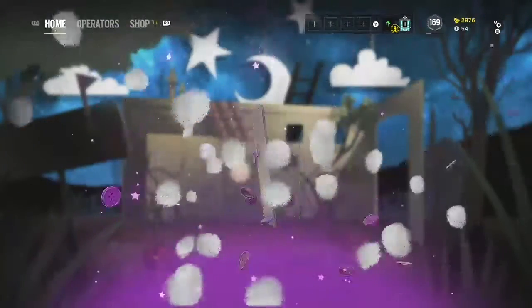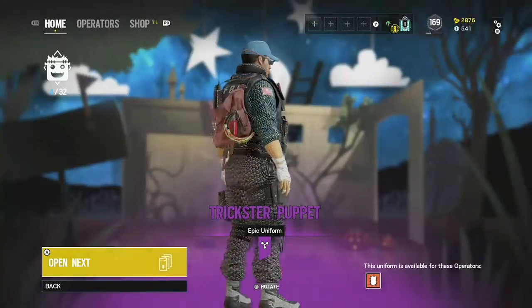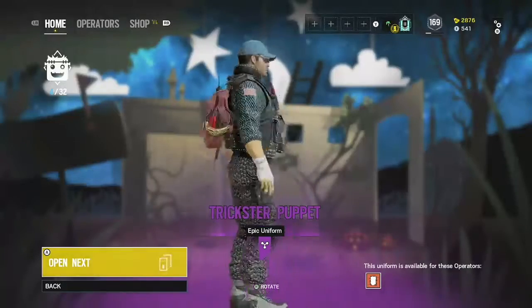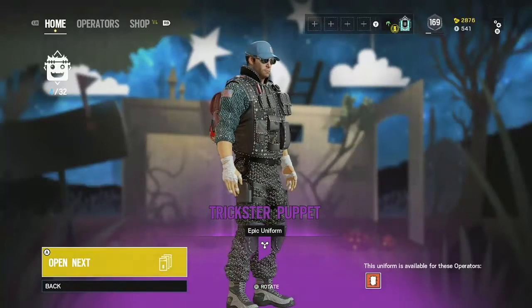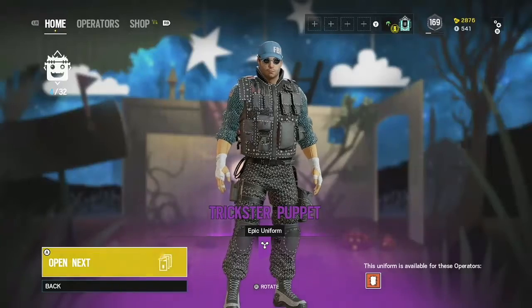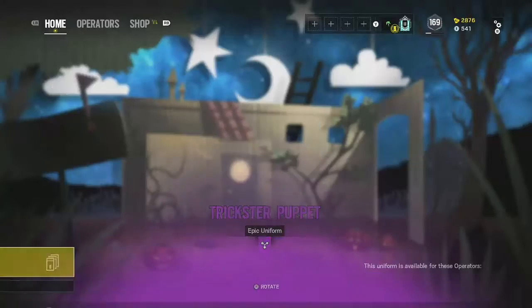Another purple body piece — Thermite's body piece. I don't like this one either, it's just so basic. Look at his arms though — that's kind of weird, but I mean that's the coolest thing about it. You can see where he's stitched down on the arm right there. Besides that, it's just a really lame body.